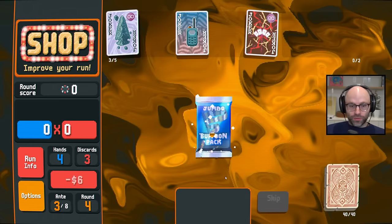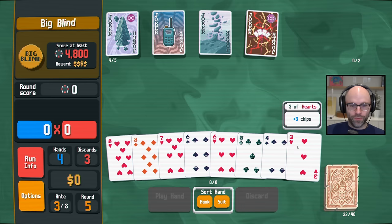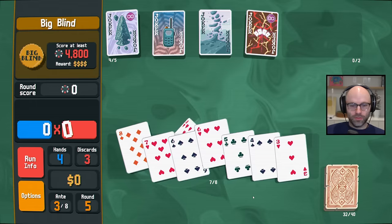I'd pay six bucks for a Jumbo Buffoon Pack. We need mults, so I'm taking 15 mults if you have zero discards, because I will often have zero discards. And then we will not be skipping this one. So you keep your four. I mean, you could probably — but you have to discard, as much as I hate to say it.